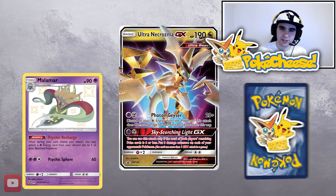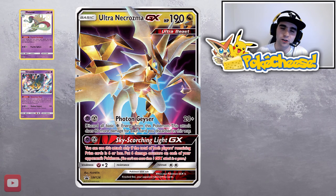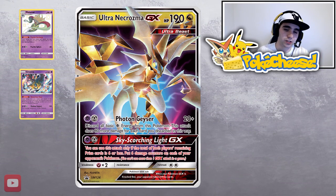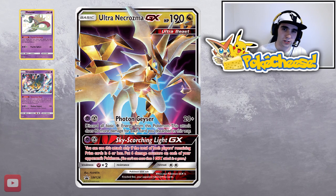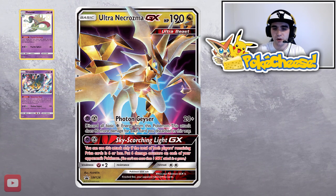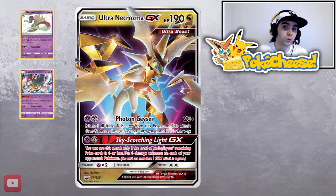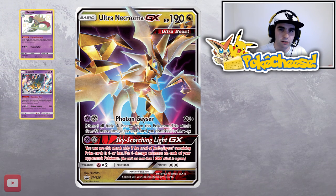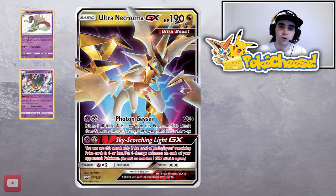Welcome to today's episode of Pokecheese. Ultra Necrozma, Malamar, and Giratina decks - we've all seen them. Ultra Necrozma GX has a two-energy cost attack: 20 damage for one psychic and one metal energy, but you discard all psychic energies and do plus 80 damage for each one discarded. So with three psychic energies, that's 3×80 plus 20 equals 260 damage - which knocks out almost everything except a few tag teams.